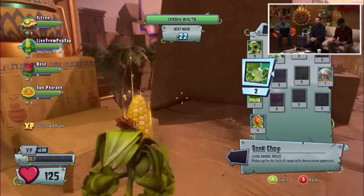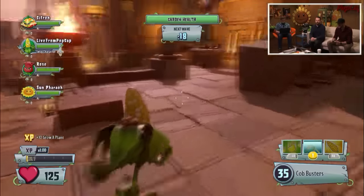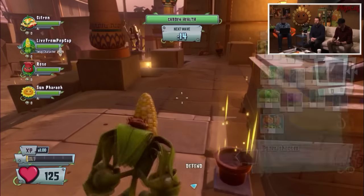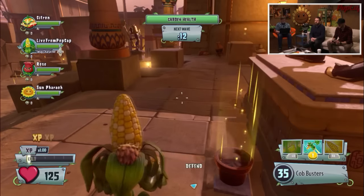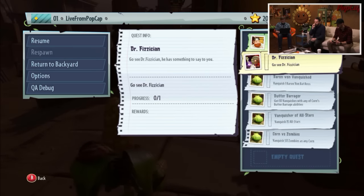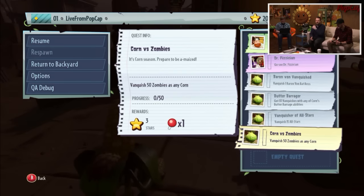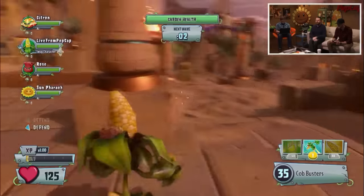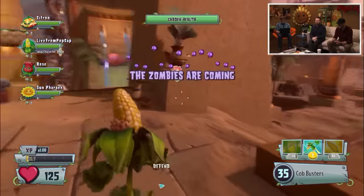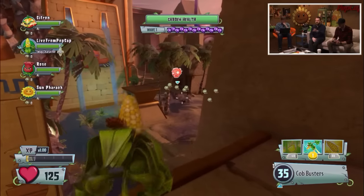One of the things that we need to do is get some vanquishes with the Butter Barrage - that's one of your quests. What other quests do we have? We've got 15 All-Stars. So look for those All-Stars and also 50 Zombies as corn. That's what we're going to be trying to do. It's going to give you a pip as well. We need more pips so we can get towards our double XP. You can see that we're on just times one XP right now.